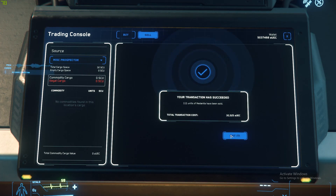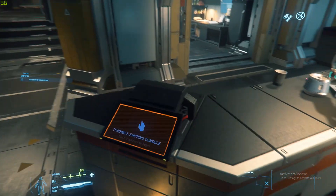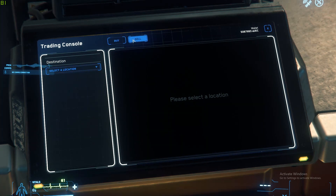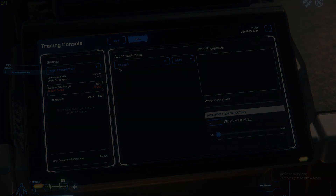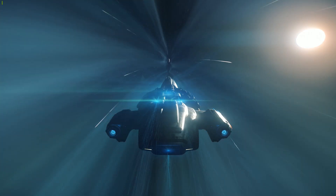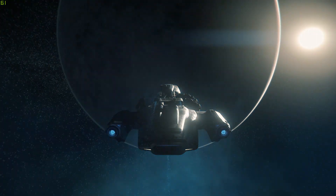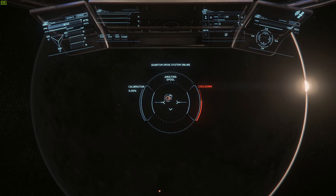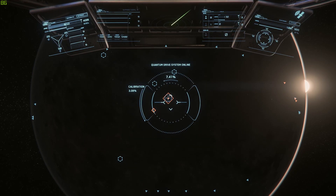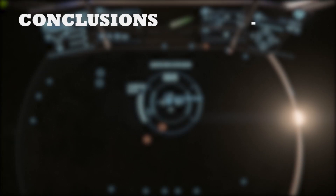Can you get more AUC per hour by grouping up? Unfortunately, the answer currently is no. Even if you have someone dedicated to scanning and someone else dedicated to picking things up, there's just too much blind luck involved in finding good high-density clusters. It would be better to have the scanner pilot in a prospector in a different area doing their own thing. There are also no deposits that require more than one person to clean out, so group play doesn't offer any advantage.